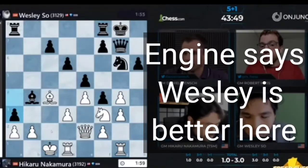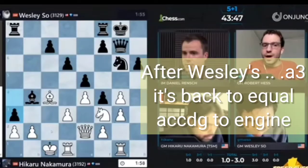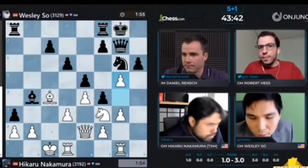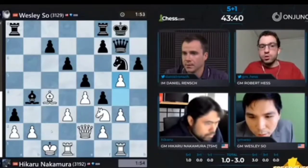Wesley, he takes on G4, now the rook is not on H1. But the reason why I like this A3 move is you're the only player with a dark square bishop, and that means if you can pry open the dark squares, you can take advantage of that.